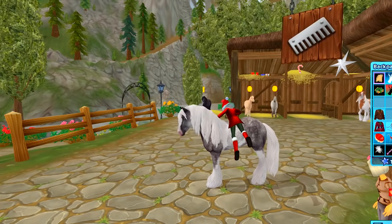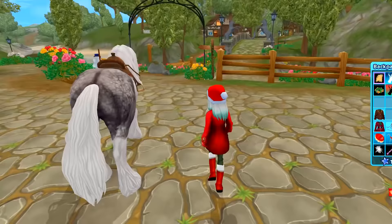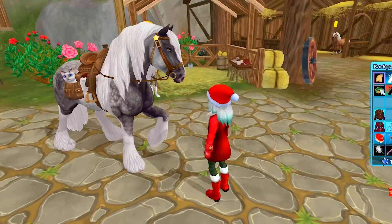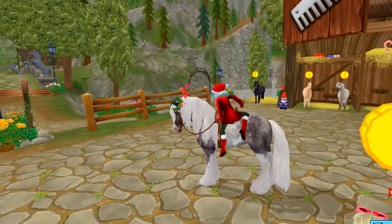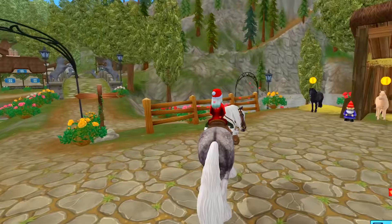Let's get some tack on her — throw on the saddle pad and a little Western saddle, bridle. And of course I have to take my little snoozy sleepy kitty cat with me. So put a saddle bag and put the sleepy snow cat in there. We'll put this little crown right there on her head — perfect. It gives her like a little holiday festive flair.